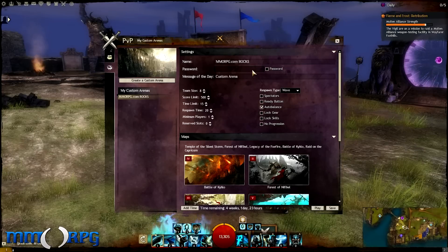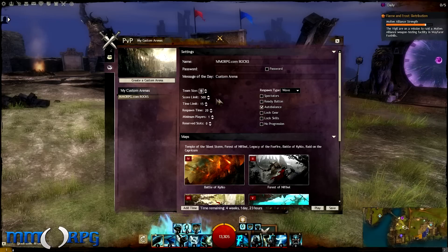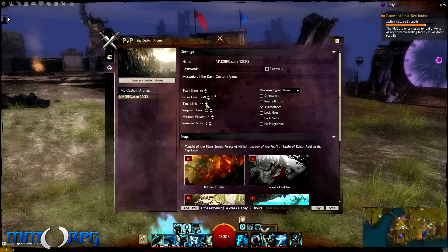You can password protect your server. You can set the Team Size between 1 and 10. You can adjust the score limit between 1 and 1000. You can set the Time Limit between 1 minute and 30 minutes. You can set the Respawn Timer between 1 and 120 seconds. You can set the Minimum Player Threshold between 1 and 10 players. You can set the Reserve Slot between 0 and 20.